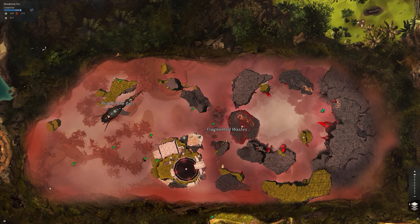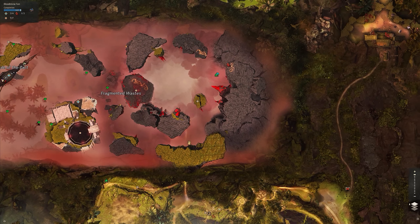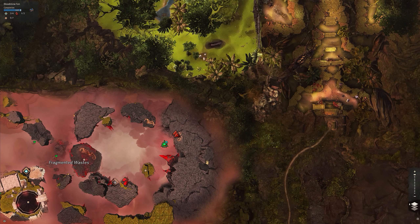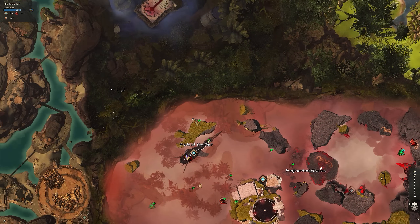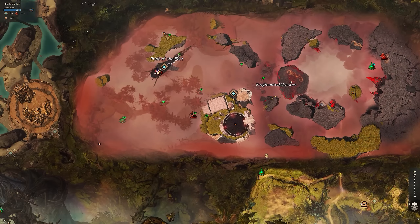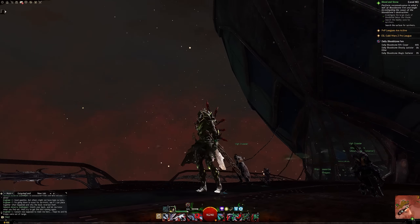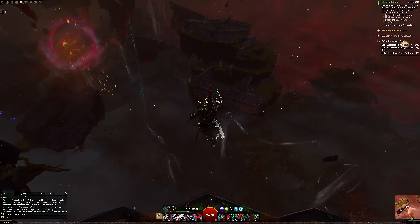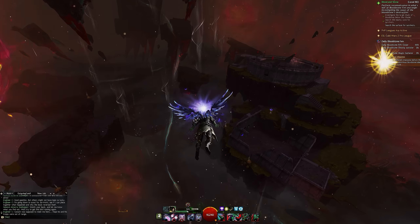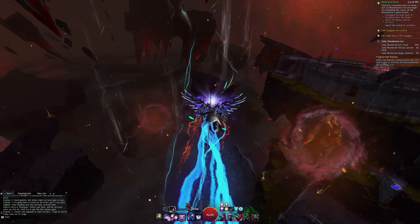Before this patch came out, there was a little bit of a question as to whether ArenaNet would go this far at all, but they seem to have done so. The first chapter of Living World Season 3 does have an entirely new area of the game for us to explore. It is set slightly to the north of Verdant Brink, slightly to the south of some of the raid areas, and it's quite unconventional as a map — especially as a Heart of Thorns map. It doesn't take up as much space as Verdant Brink, Tangled Depth, or Auric Basin did.